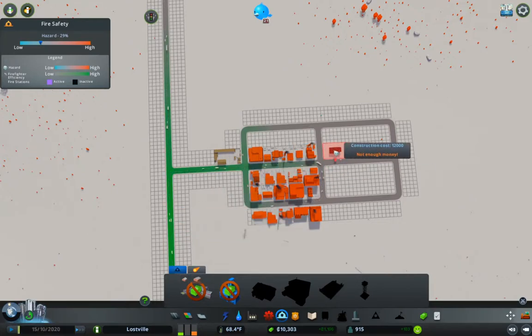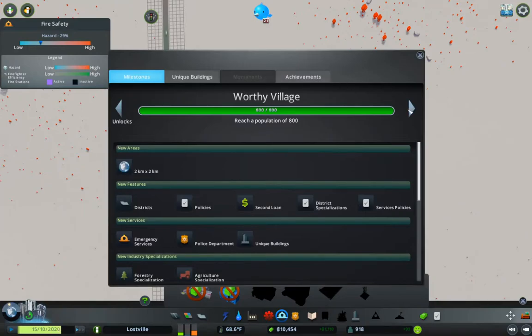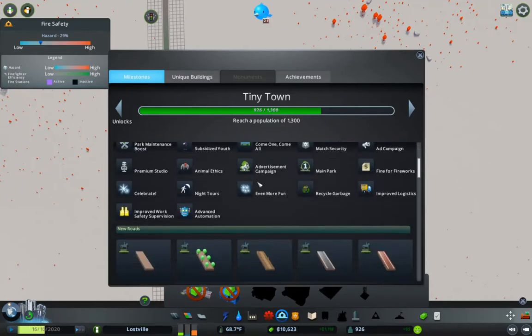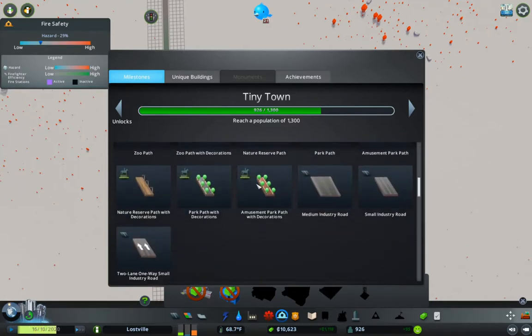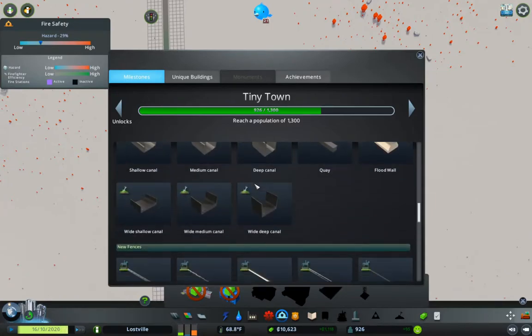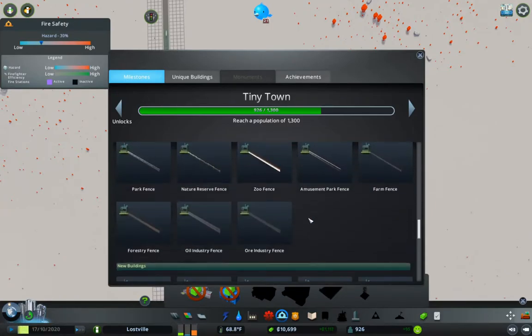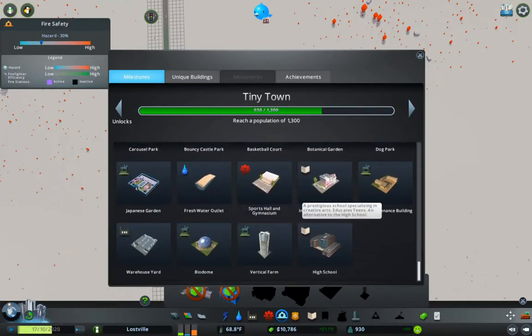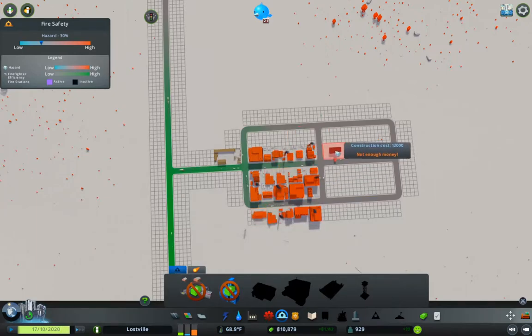We're up to 1,030. When's the next milestone? 1,300 — and that gets us boatloads of stuff. So we'll be able to start doing some more entertaining stuff once we get up to 1,300 residents. Either way, I want to get the firehouse in here. I could up the tempo on this speed here — that would develop things a little bit faster.